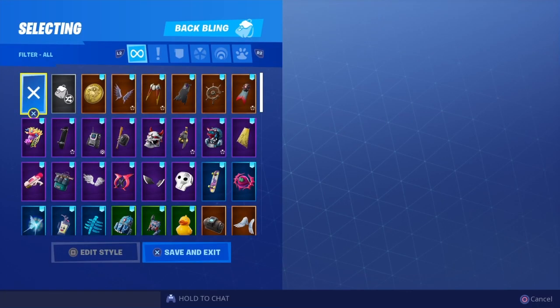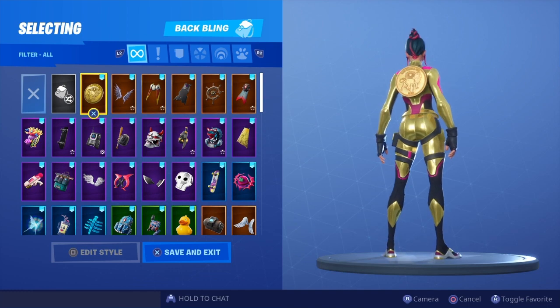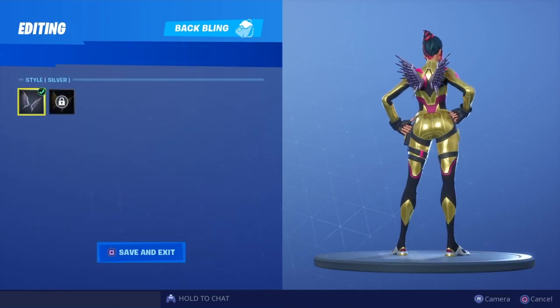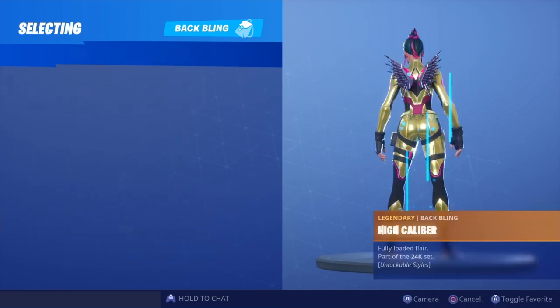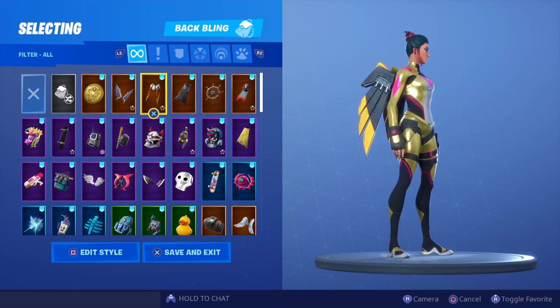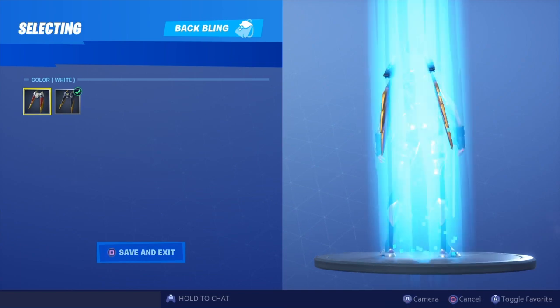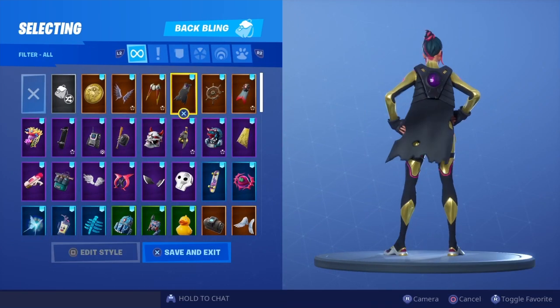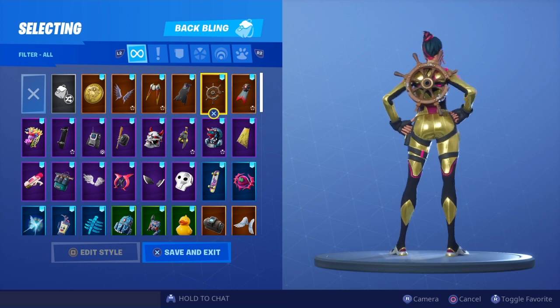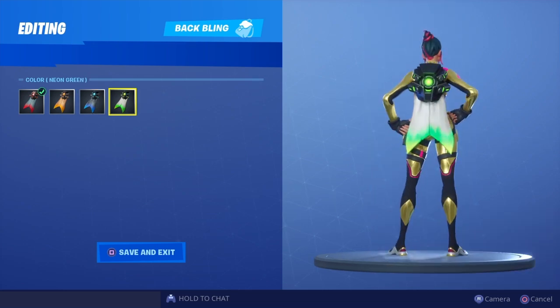Here is the drift variation of the singularity skin with all of my blings. Gold token looks super clean, we've got high caliber silver, high caliber gold, hot wing — the black hot wing looks pretty good actually — white, lightning cloak, mutiny, retribution, red, orange looks pretty good, neon blue, green.